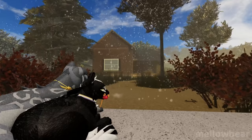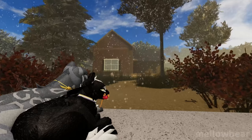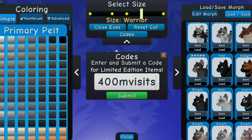Warrior Cats Ultimate Edition just updated for winter, and with this update we've got two more codes that you can use for completely free accessories. These codes are 2M likes and 400M visits.